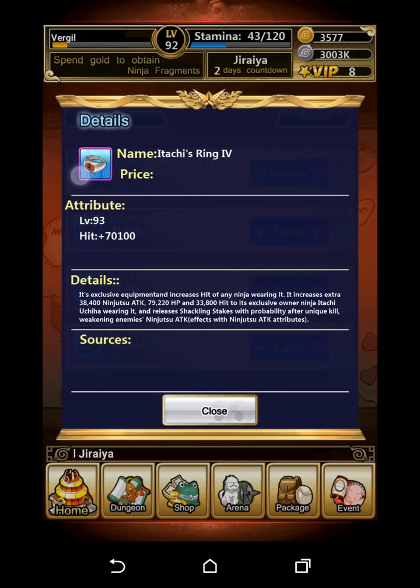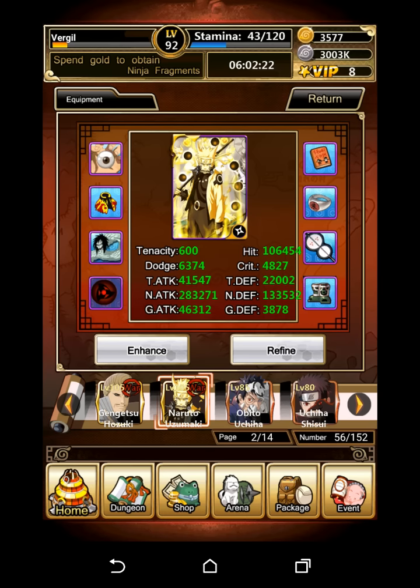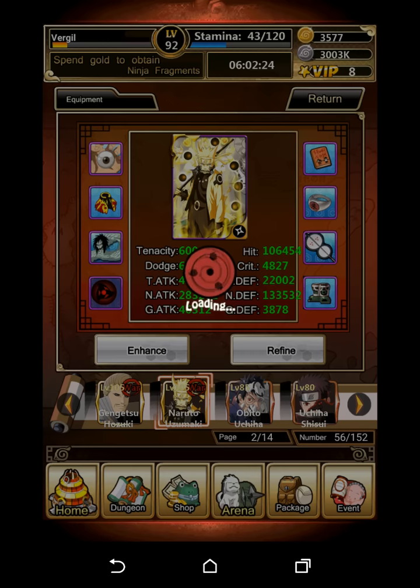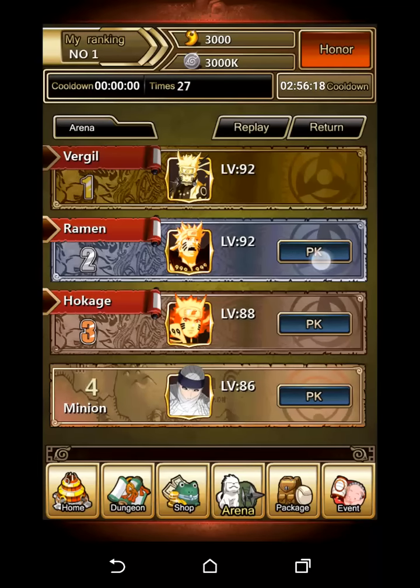I did get the tier 4 Itachi's Ring. It's level 83 and it now gives 70k hit, so that's awesome. My Naruto now has 106k hit, and as long as I'm higher CP, I will more than likely just KO the team.